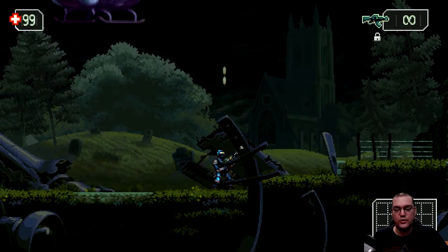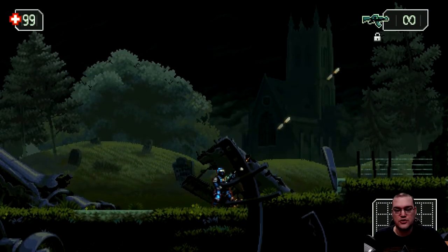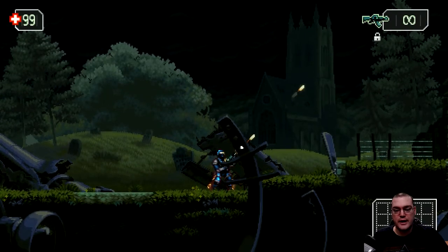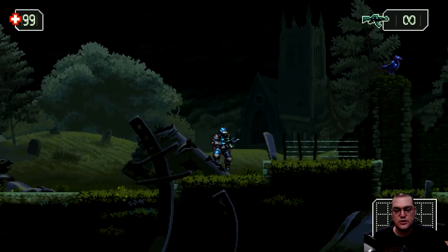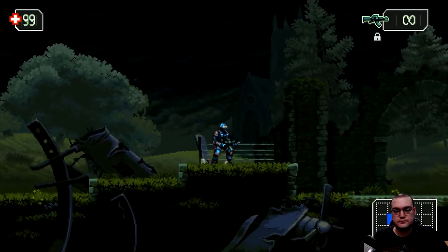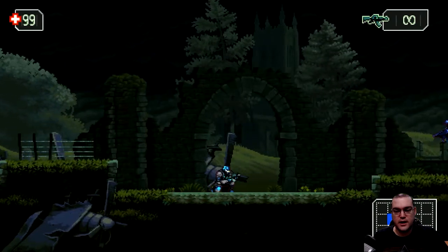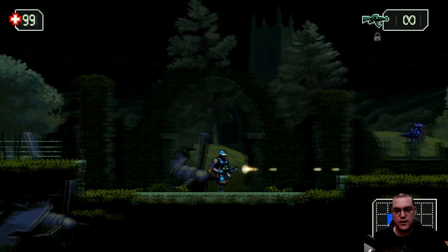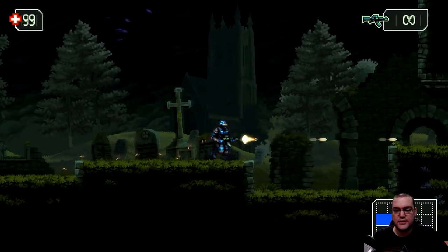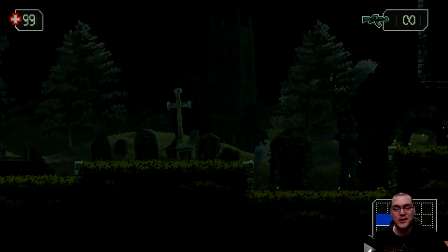Let me go over the controls. One cool thing is you can hold the right trigger — I'm playing with a controller, which I think works better — and lock your character in place so you can shoot. You can also roll. As you continue to progress, you unlock different things in the game, just like Metroid.